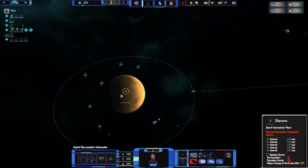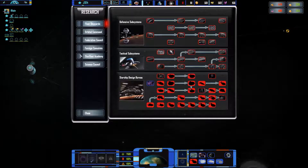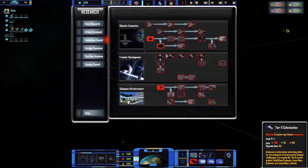That's easier to defeat the hostiles over there. Let's get some resources. I need three Jupiter stations.